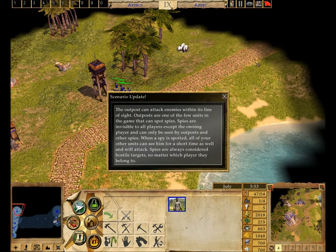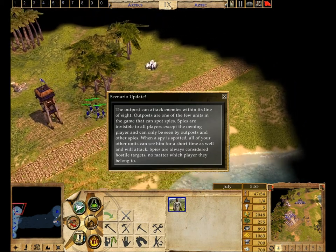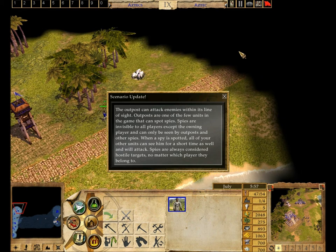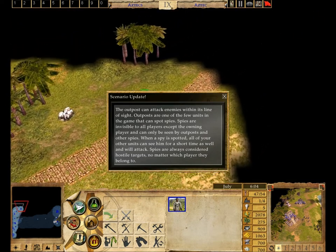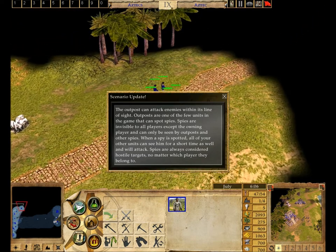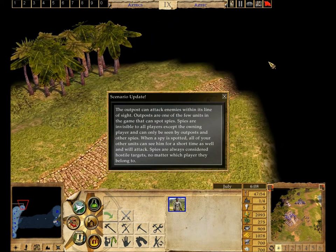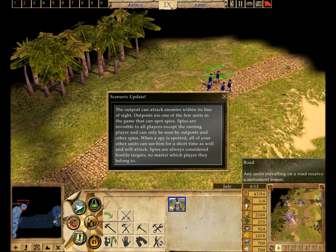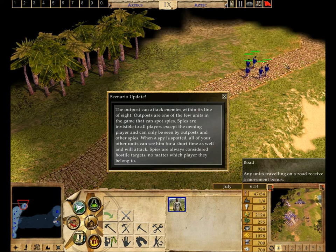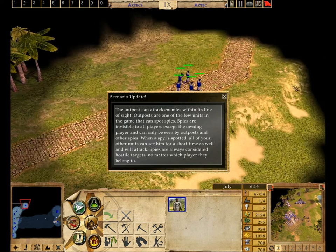The outpost can attack enemies within its line of sight. Outposts are one of the few units in the game that can spot spies. Spies are invisible to all players and can only be seen by outposts and other spies. When a spy is spotted, all of your other units can see him for a short time as well and will attack. Spies are always considered hostile targets, no matter which player they belong to.